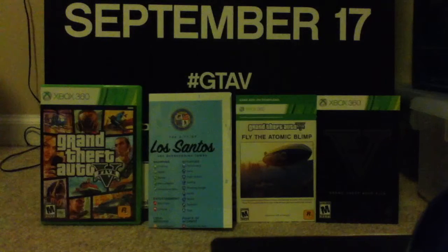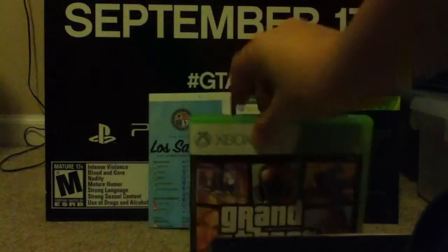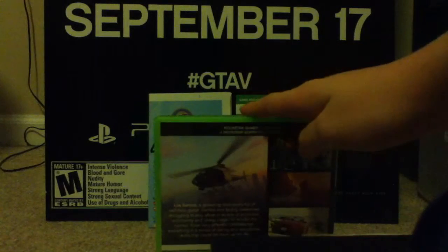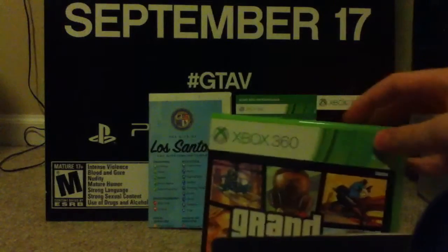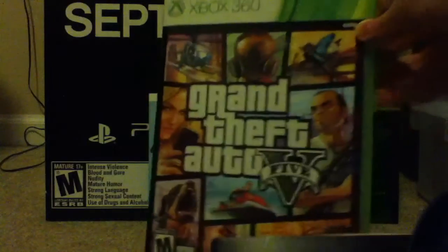Let's start off with the box, what you get in the box. Obviously you get the box — Grand Theft Auto 5 — unless you get it from like Best Buy or something like that. I got mine from GameStop. You get two discs: one is 8GB of downloadable content, and then one is the actual disc you play on.